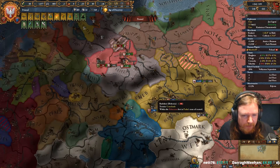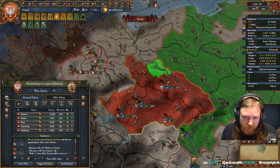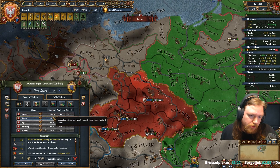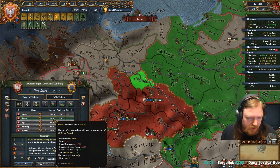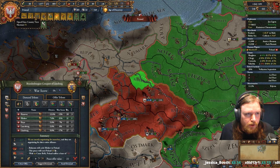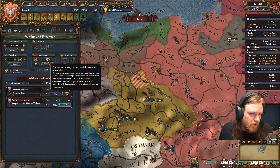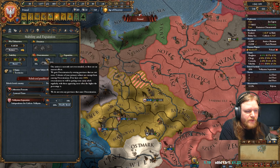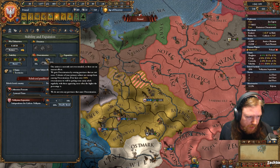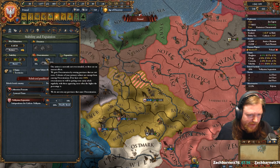One thing which is super important and you must under no circumstances go over: when you are making a peace deal, it looks like you can just take everything. Don't do that. You have this thing called overextension. This province, Hlov, is worth 7%. Do not go over 100% overextension — this is like combined everything. 100% is the absolute limit. If you go over that, very bad things start to happen to your nation — you will just explode in rebels. Don't do it, especially as a beginner. Later on you can tease it, but just don't make a habit of it.